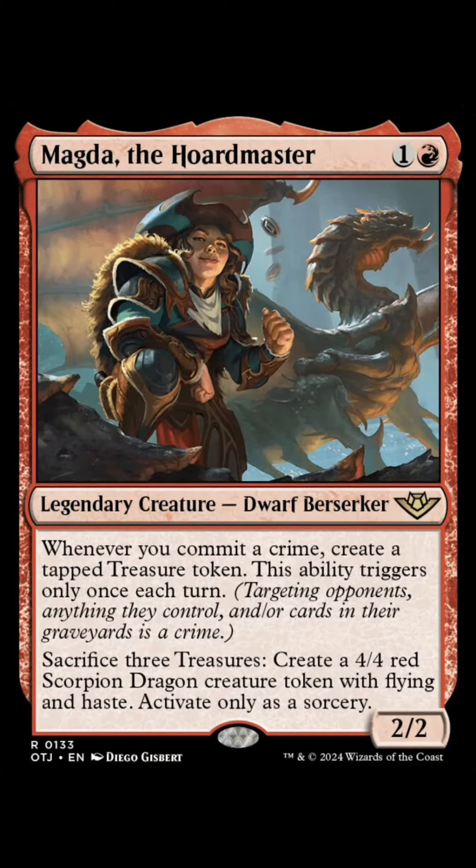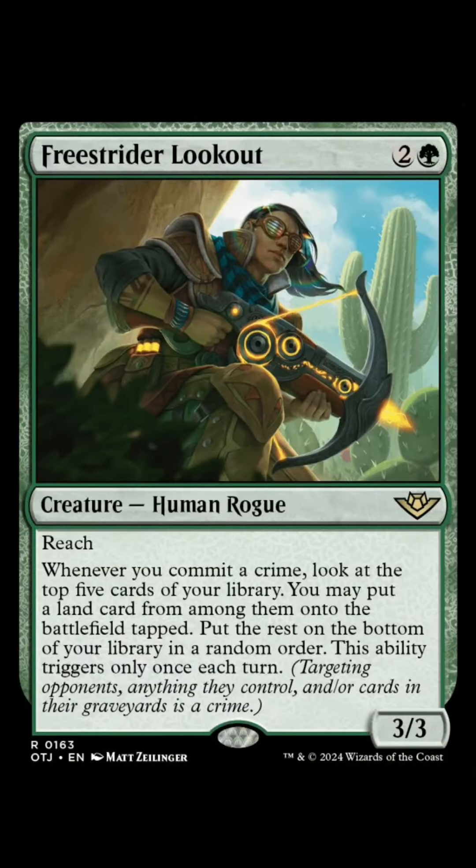Magda seems like a commander super staple: making treasures whenever you commit a crime, which is crazy, and then you can sac treasures to make dragons. And Free Strider Lookout — this looks like a staple too, just being able to ramp you every time you commit a crime.